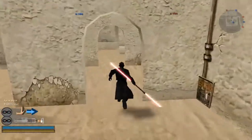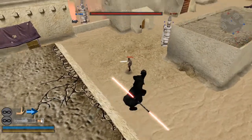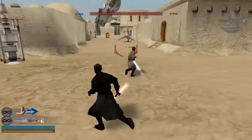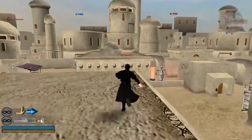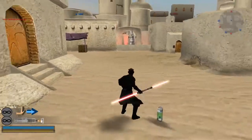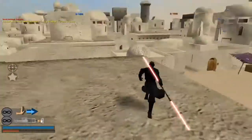Moving on to Maul — he basically has the same timing as Luke. The nice thing about Maul's aerial is that if you don't hit the one-hit you're still going to tumble the enemy in most situations. The timing on his is pretty flexible; it feels almost earlier than Luke's in some cases.